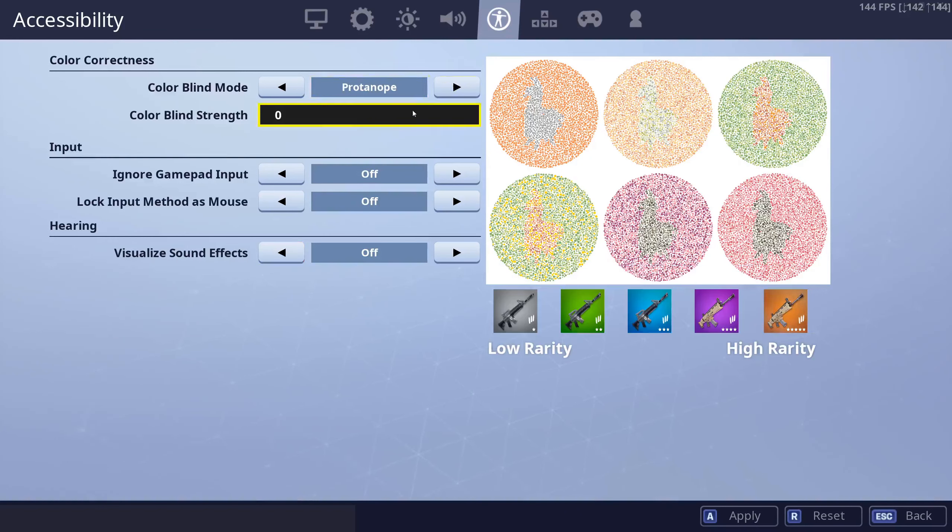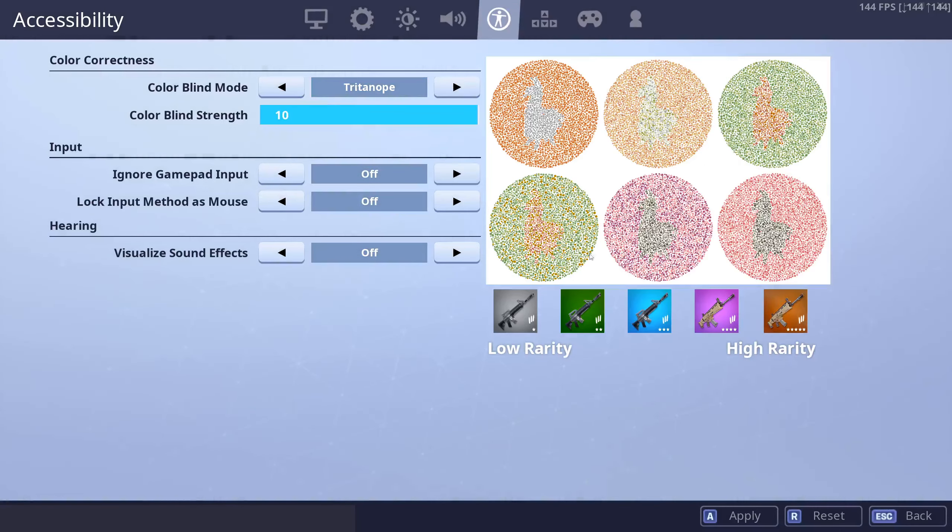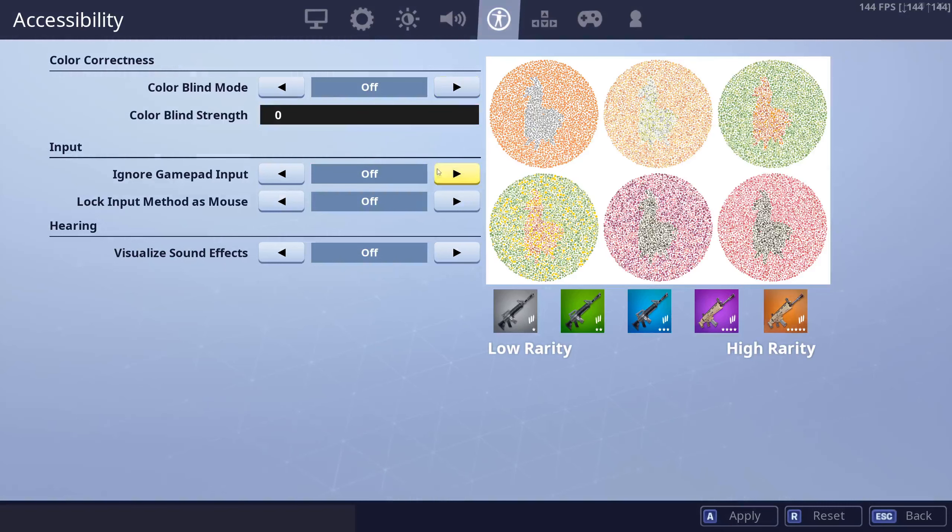Colorblind mode — I also think it can work. If you use Tritanope 10, you can make it easier to spot llamas, so it might be something worth trying, but I don't outright say you need to have that on. And with that, I hope this helps you, and I will catch you in the next video.